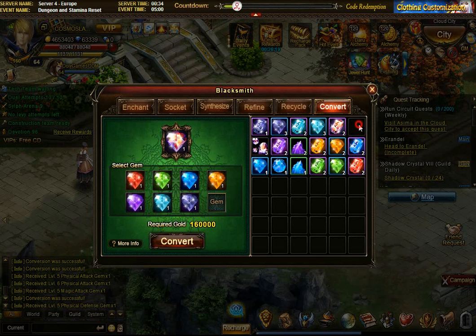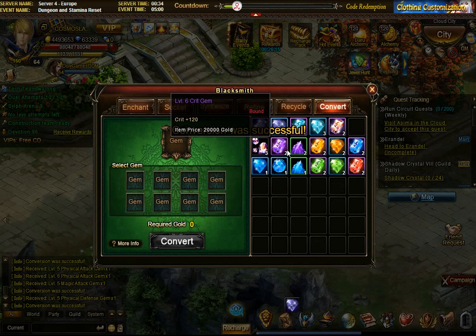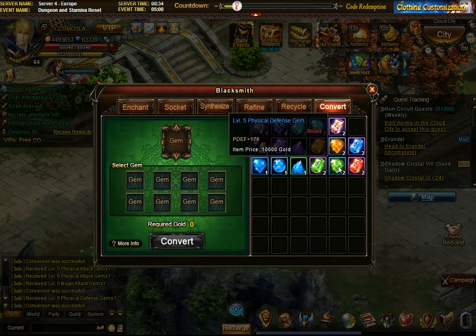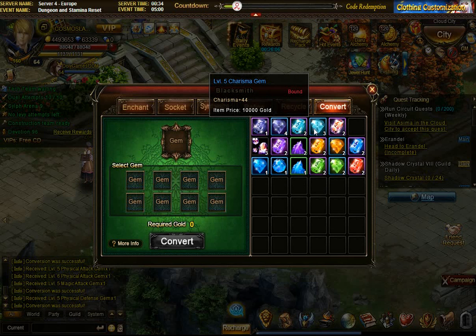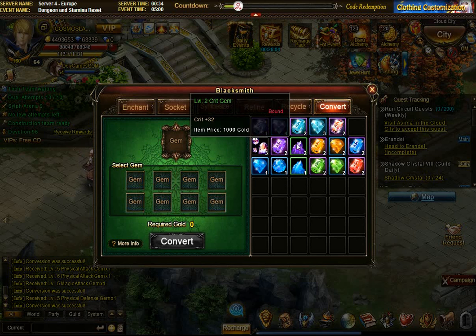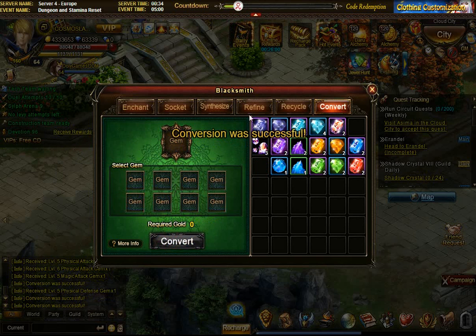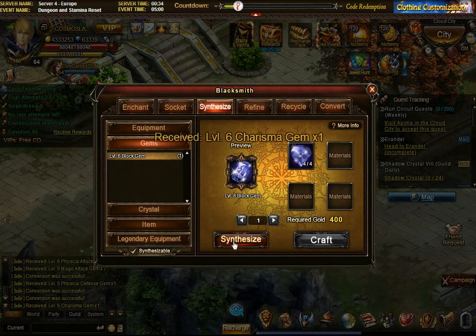So level 5: I got 3 blocks and 1 HP — 1 HP goes to block. That's 180,000 conversion there. Now magic defense 2, physical defense 2. And now I will actually add charisma 3 — that's not good at all. So one of the magic attacks is going to go to charisma. And I can synthesize 2 level 6s.